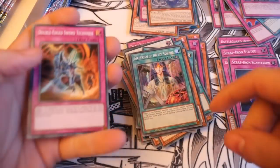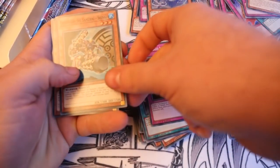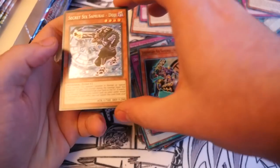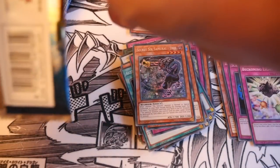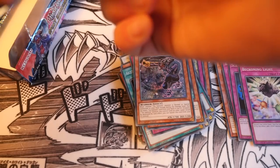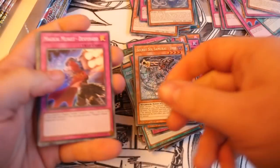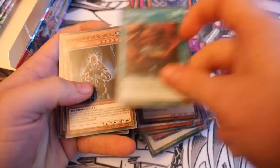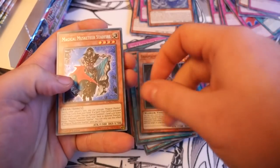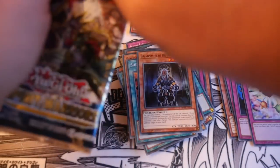You can see the height of the Six Sam pile — a lot. Magical Musket Doc, Beckoning Light, Legendary Six Sam Shiani, and Secret Six Samurai Doji. Magical Musket Desperado, Shien's Advisor, Shien's Dojo, Grand Master of the Six, Shien, and Magical Musketeer Starfire — that's one we're still not seeing a Caspar yet, which is quite disappointing.